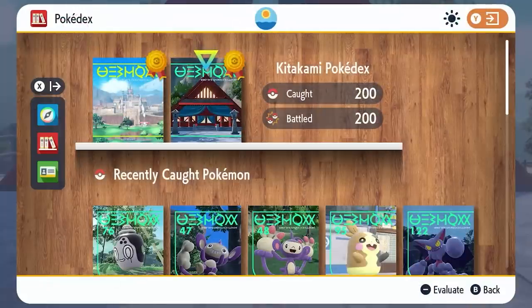The Kidakami Pokedex is made up of 200 Pokemon. A lot of the Pokemon within this Pokedex are returning from Scarlet and Violet, but we do have a good amount of brand new Pokemon introduced to these DLCs. On top of this 200 Pokemon, we do have extra Pokemon that are now transferable in from Pokemon Home, which we will cover later in the video. But first of all, we're going to take a look at exactly what you need to do to complete the Pokedex in your game.